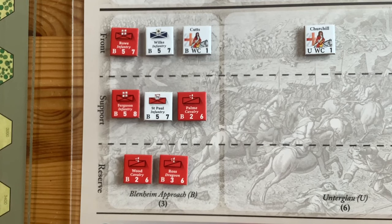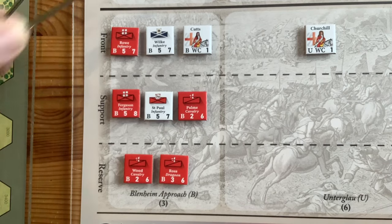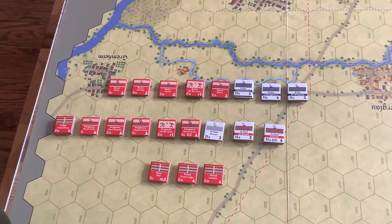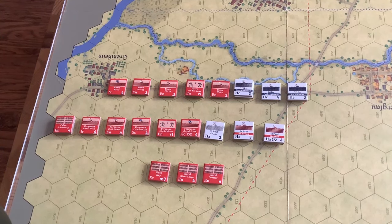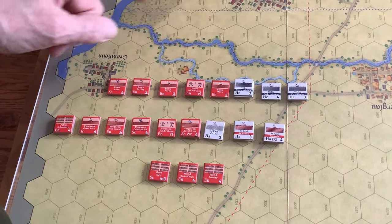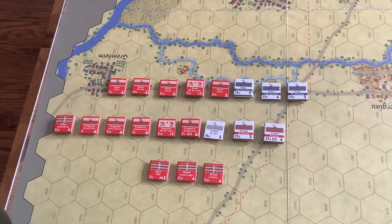It's 10 o'clock real time, so I've been at this 20 minutes. I'll try to show you what I've accomplished. I'm on very thin ice here — I'm not even 100% sure if I'm doing this right. But if I'm following the instructions, you put the brigade counters on the chart. These are the brigades: frontline, support, and reserve. Here on the tactical map — I don't know if I'm doing this correctly, but if the front line is Rowe and Wilkie, that's what I've done. I've put some men behind the purple line, which is the French start line. Then I've put Ferguson, St. Paul in the second line, and Ross and Wood, the cavalry, in the third line. I'm only guessing if that's correct. There aren't explicit instructions on setting them up. That took 20 minutes to arrange these counters.